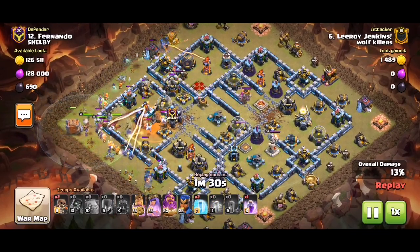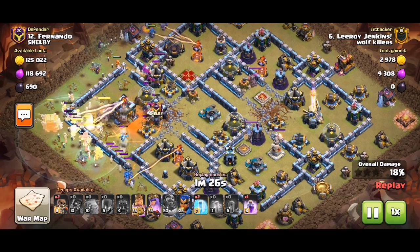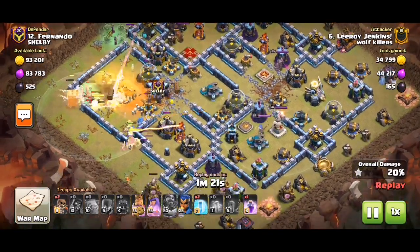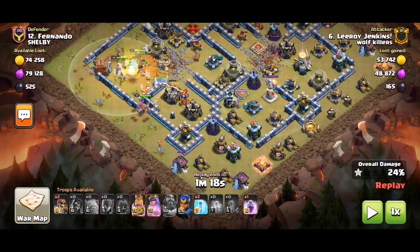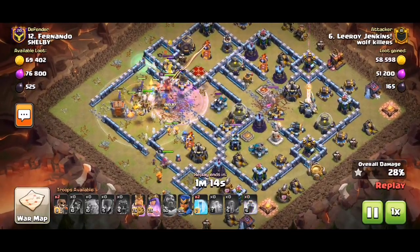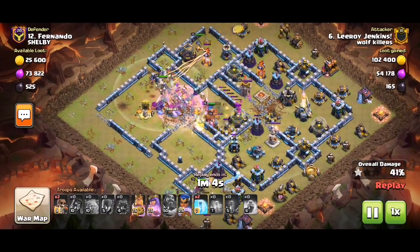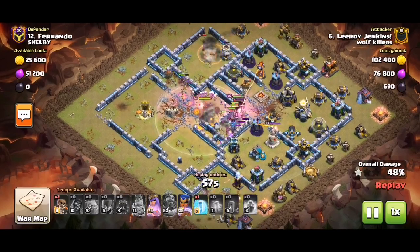The log launcher knocked out two headhunters. The tornado lands right in front of the town hall where the king is. The log launcher damages the CC and makes it easy — you just push straight into the top with rage in that area, because there's the enemy queen, and the RC deals with the top infernal and the bomb tower.